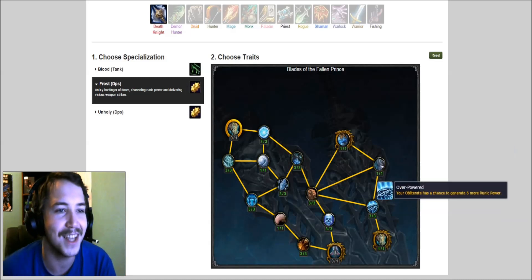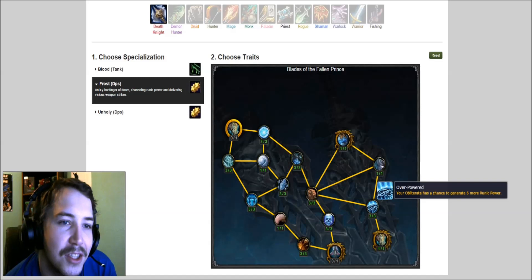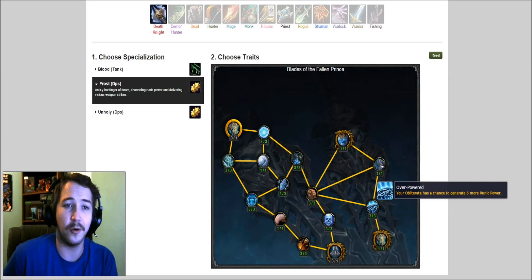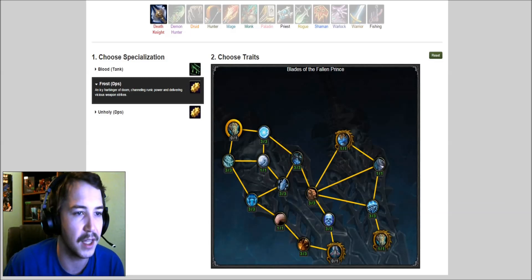Your Obliterate has a chance to generate six more runic power — we like that. We like more runic power, more power, more runes, more procs. It's fun — we're gonna have to check that one out.